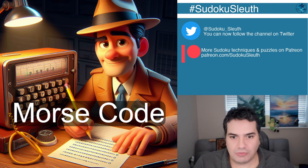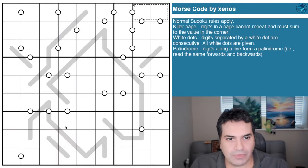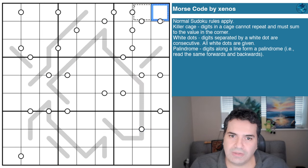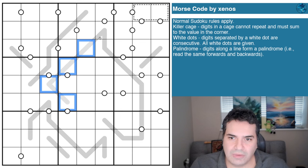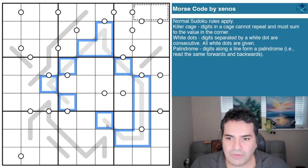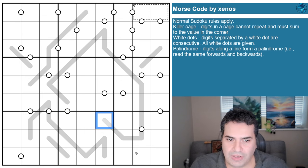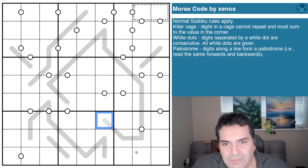Hopefully it's not going to be so cryptic that we stand no chance of solving it. So today we're looking at Morse Code by Xenos. There's a little bit of lore: it's about using wires to transmit messages through Morse code. You can almost imagine these are like the airways or wires sending signals through — like a telegraph — with dots and dashes making their way through to the end.